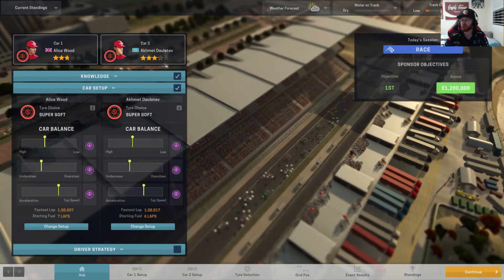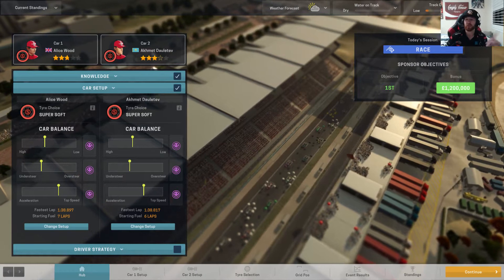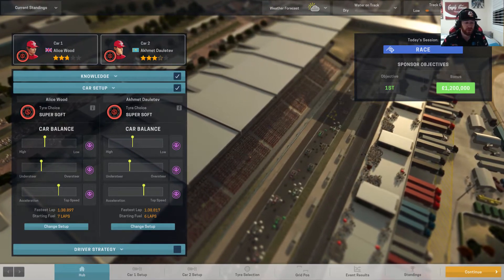As for Akhmad, only going to be running 6 laps of fuel. The thinking there is that I don't want to double stack the cars. If they're on the same fuel strategy, starting in the same grid areas - 18th and 20th - they are going to have to double stack. And that is a big no-no for everyone.